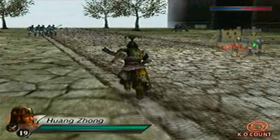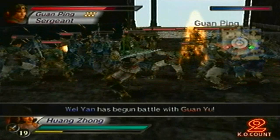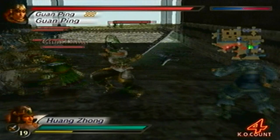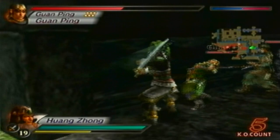The 4 enemy generals we have to defeat are Guan Ping, Zhao Yun, Zhang Fei, and Zhou Song. Fortunately we don't have to worry about Wei Yan. Also, if you accidentally allow your bodyguards to defeat one of the 4 enemy generals, you can compensate by getting 200 KOs instead of 100, and you'll still get the weapon. So just keep that in mind.